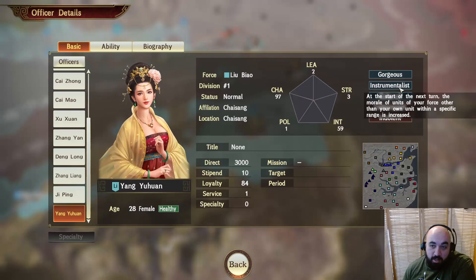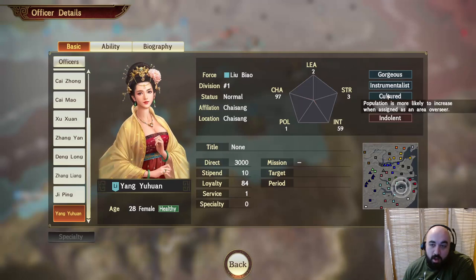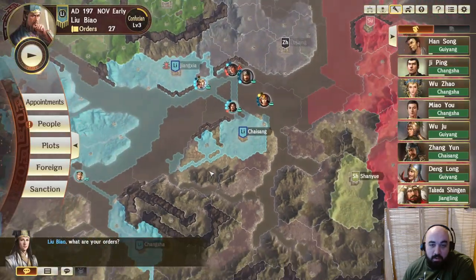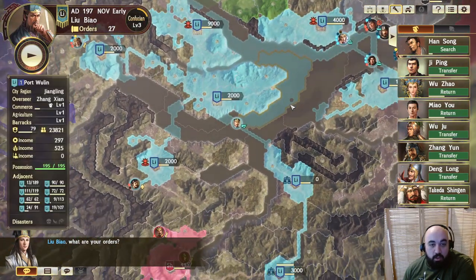But Instrumentalist is pretty nice because it improves the morale of people nearby. And Gorgeous is pretty good. While her stat line may not be the best, she has actually stupid high charisma, and will be pretty useful on the battlefield for her nearby effects. That will be useful.